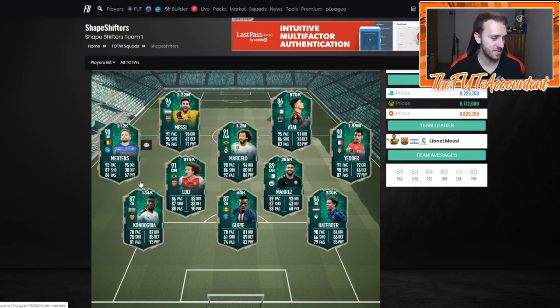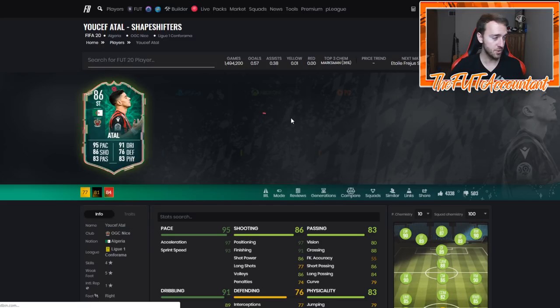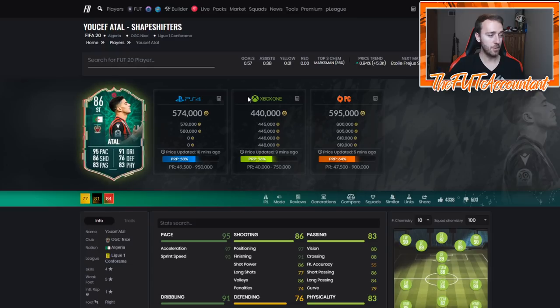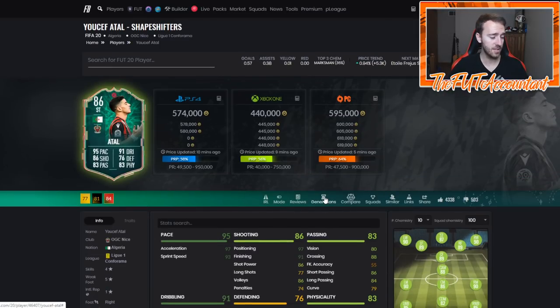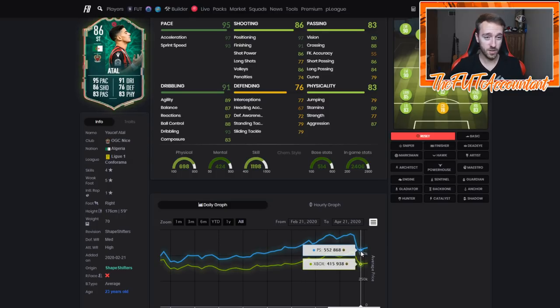The bottom line is this is a great way to invest if you're building a team. Some of these card prices might seem like you missed the boat — but this Shapeshifter, I'm telling you right now, is going to be fantastic during Team of the Season. This is one of the most hyped cards in this game. He was 700k last weekend, down to 552, now up to 570 — but could he return to 700k again? Absolutely, with the coin inflation from all the packs opened during TOTS lightning rounds.